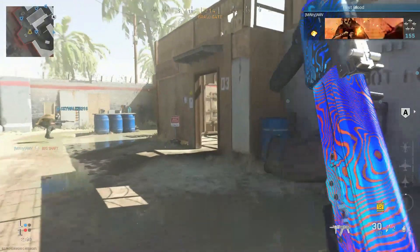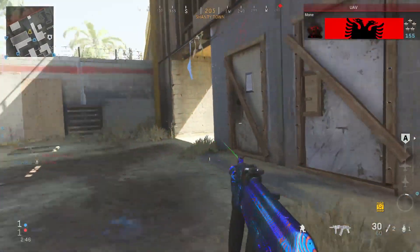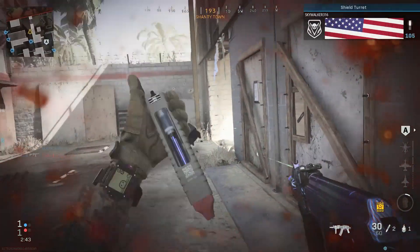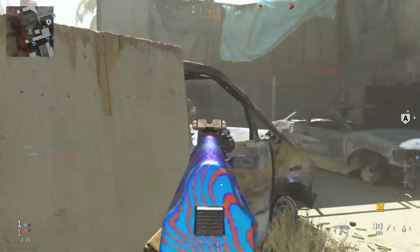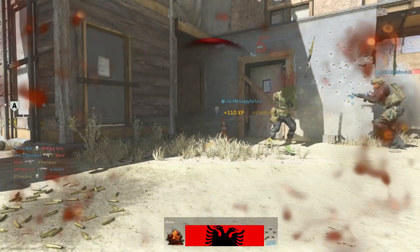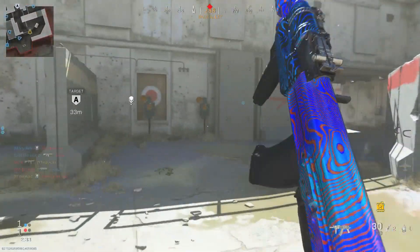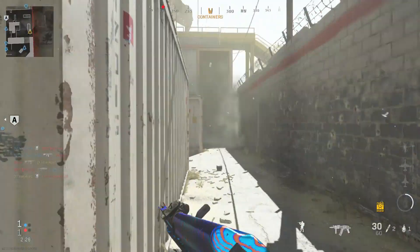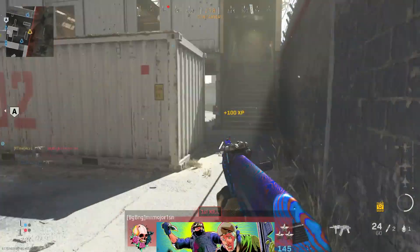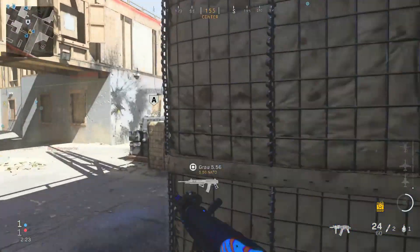We joined a lobby of demolition in progress, so we'll have a decent bit of time to get gameplay here. It is on Shoot House, which is nice. I loaded up Shipment but it was really toxic now that they made it 10v10, so I figured it wouldn't give a good representation of how this performs in a normal match. Shoot House is definitely good — and it still shreds like the AK-47 normally does.